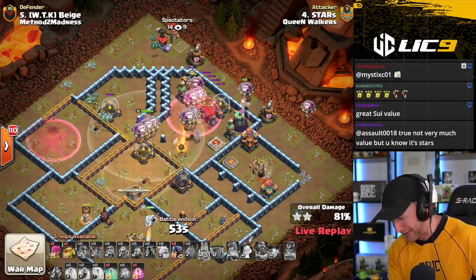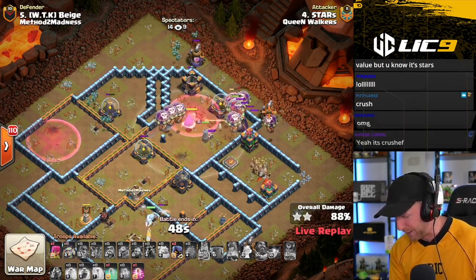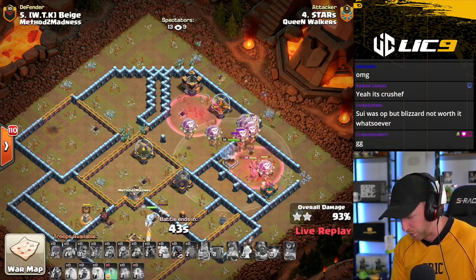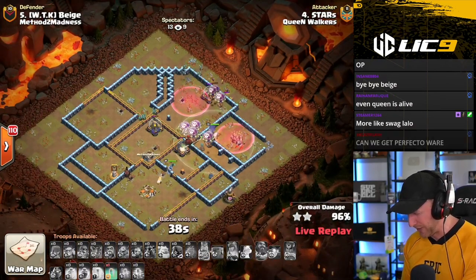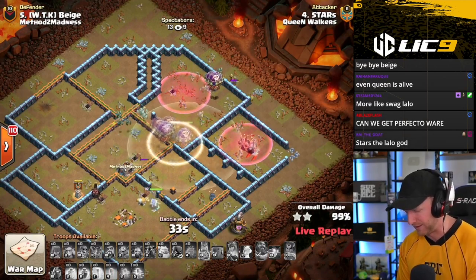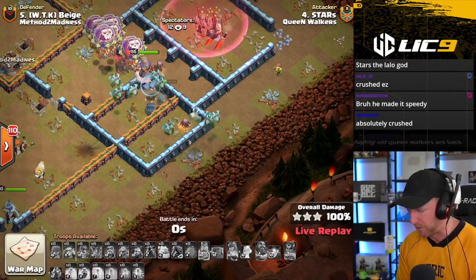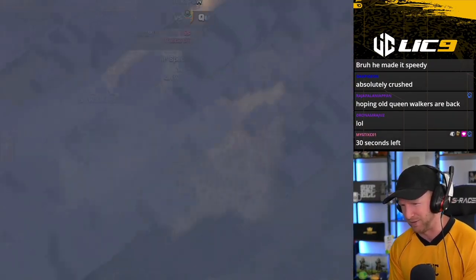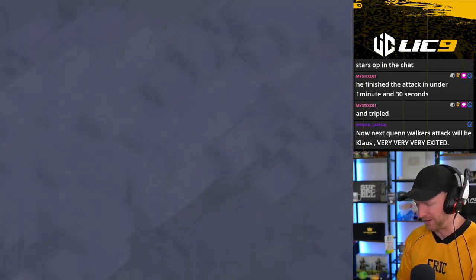Neither of these teams are letting up in this war. Both of these bases are just getting absolutely destroyed. This is a really, really crazy war with how completely overwhelming these attacks are. He needs to go back for this Collector here but he's got plenty of time — it's another triple for the Queen Walkers. They're going to force Method of Madness to triple again if they want to stay pace. LG coming in against Stars — return fire, let's see if they can get it done.